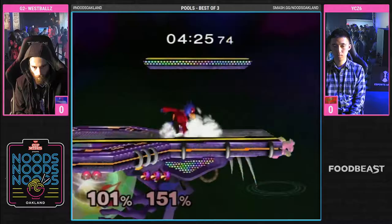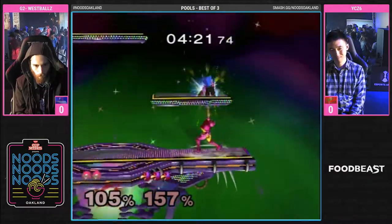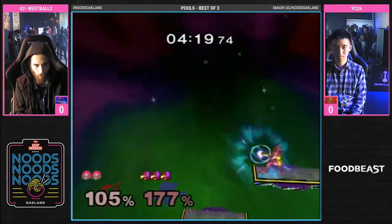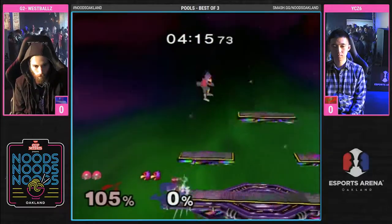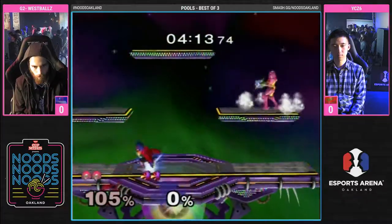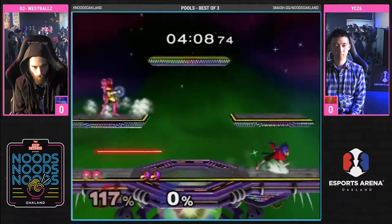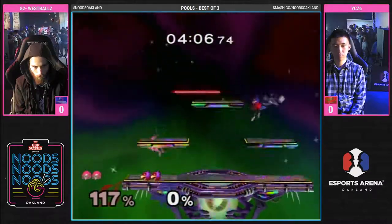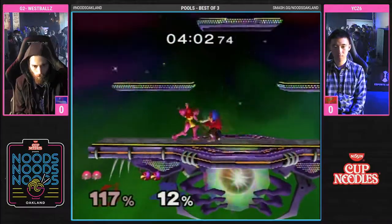Wow, Wes hanging on just barely but he is making this stock work for him. Jump nair — that's an auto combo right there. That made it a little bit easier for the fact that Falco is a fast-faller. Yeah, you can just up throw into nair, up throw into charge shot if he has it. He doesn't have too much percent — I wanna see that. No bias against Wes.